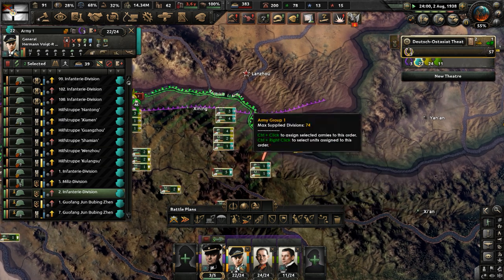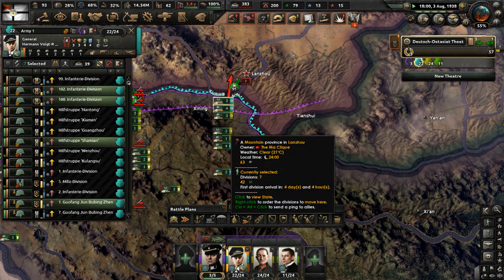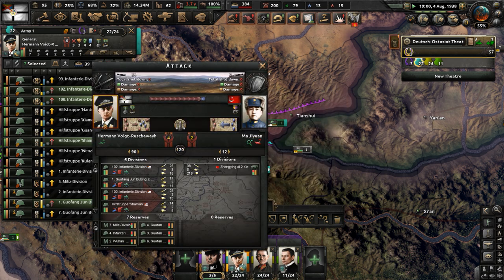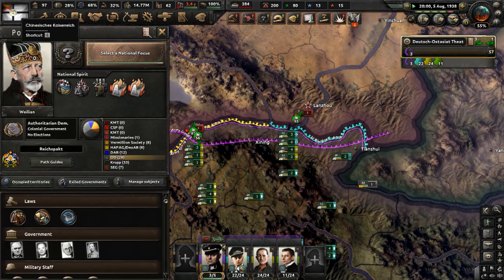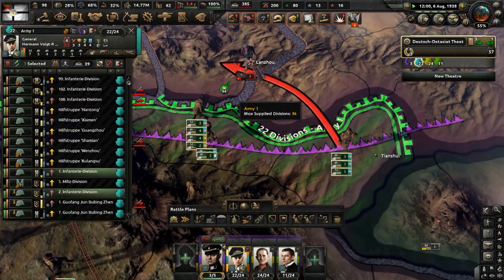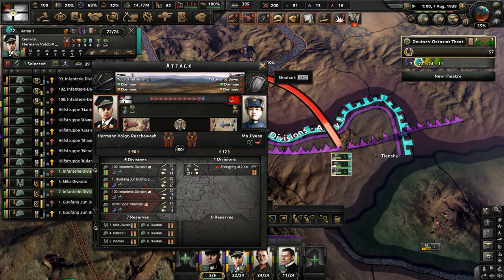Just capture this city here and get it done. They have some units — one division is in our way, just one. Not for much longer though, we have overwhelming numbers. We should win. I can see the green bubbles — I know who's going to win here. We have tactical bombers too, although I don't know where they are.